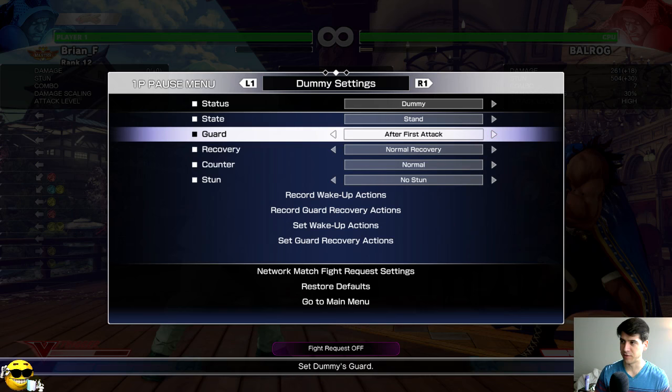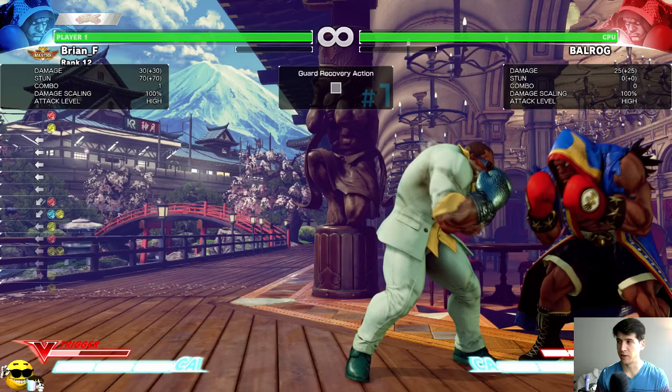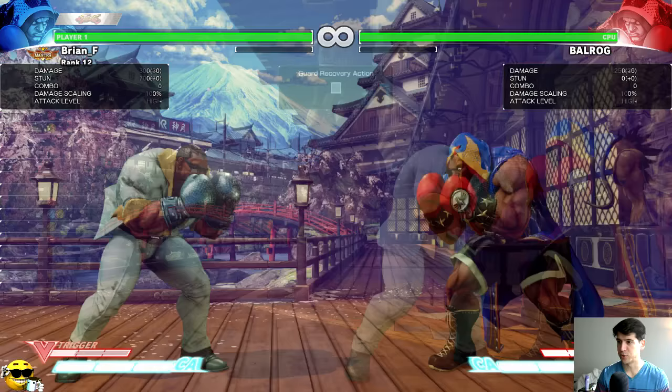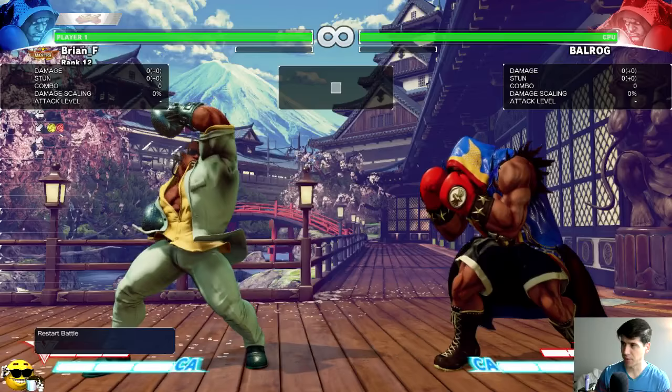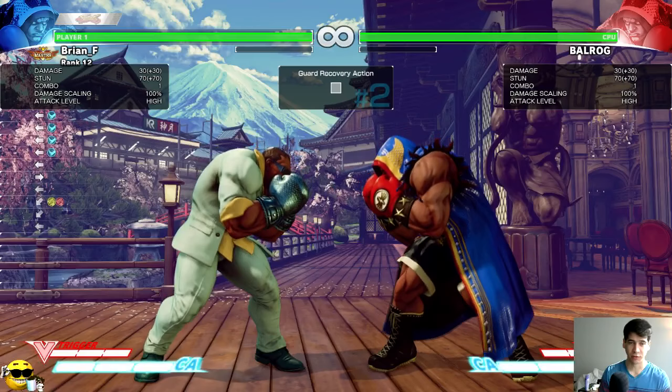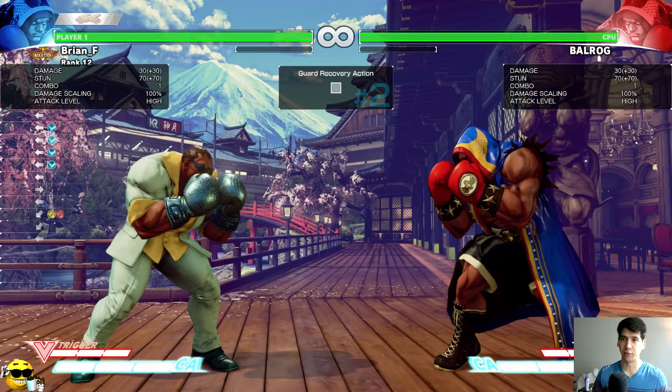If you charge longer, since you're gaining a frame of advantage every time, it becomes increasingly powerful. Level two is negative one on block, which means if you're facing a four-frame jab character, you'll trade with a three-frame. It's kind of a tool you can use to get in for free with relatively low risk — you can trade with four-frame jabs.